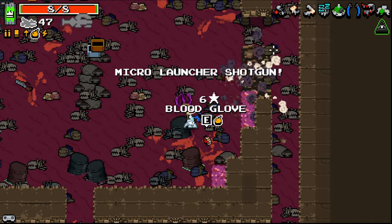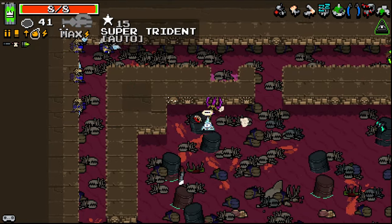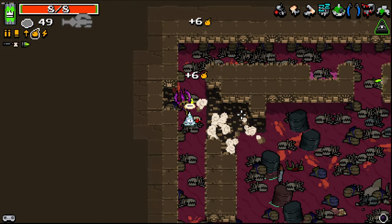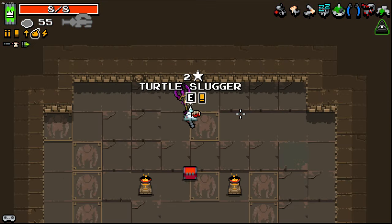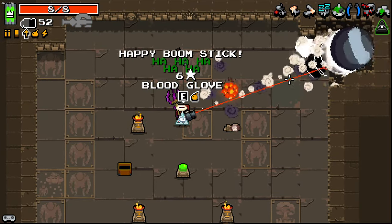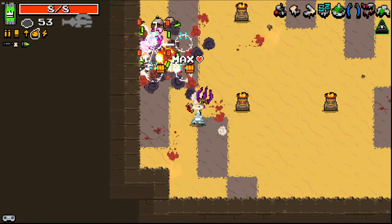The micro grenade launch shotgun — oh, that seems fun. I can't take it right now because what we've got is just too good, but that seems like fun. We did it. That's pretty cool. Man, we're finding some cool weapons.